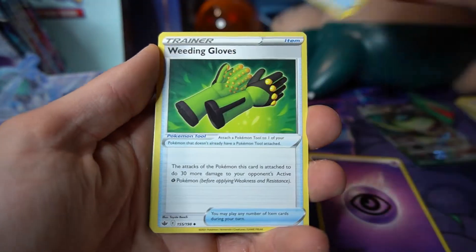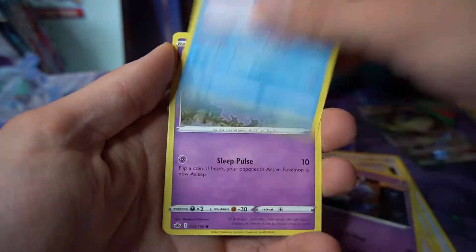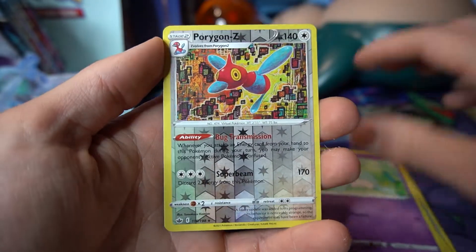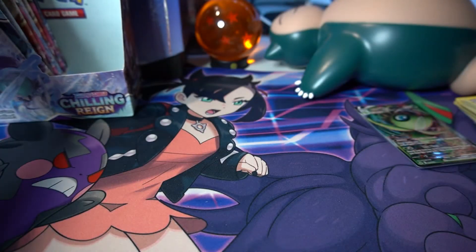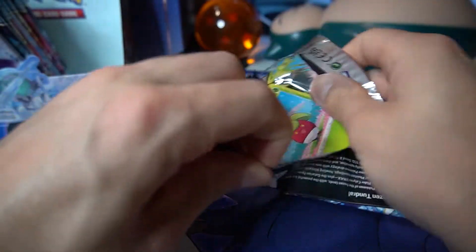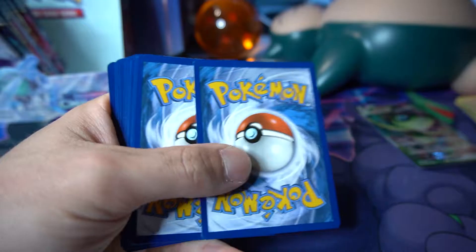Next pack: Psychic Energy, gardening gloves — there's too many gloves — Avery, Shuppet, Castform, Kubfu challenging us on the basketball court, Hattena. A very cool-looking reverse Porygon-Z, into a non-hollow rare. Where is the secret rare? When are we gonna pull it? My interest is peaked, guys — be sure to watch this one all the way through to see when it pops up.